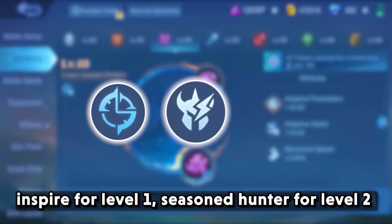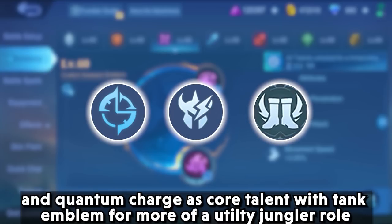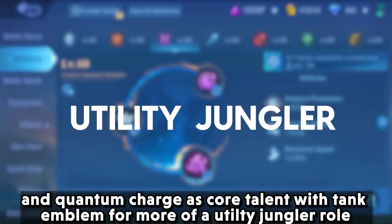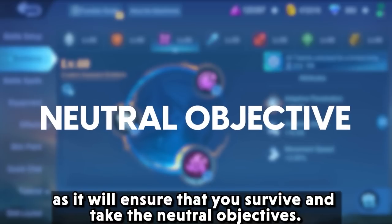For a utility jungler role, use inspire at level 1, seasoned hunter at level 2, and quantum charge as core talent with the tank emblem, as it will ensure you survive and take neutral objectives.